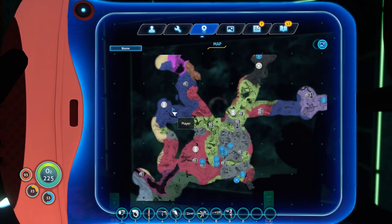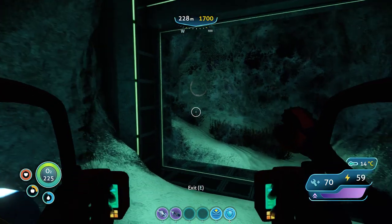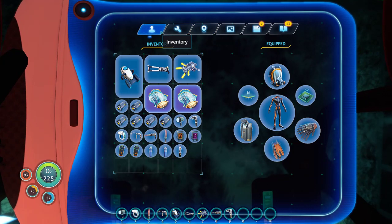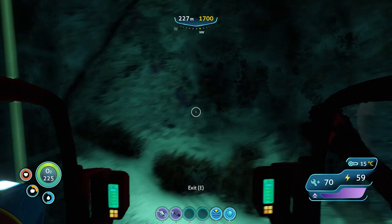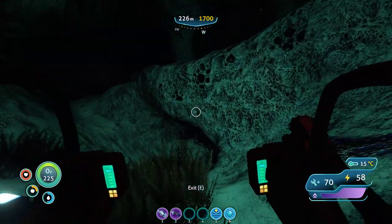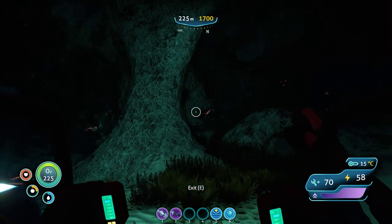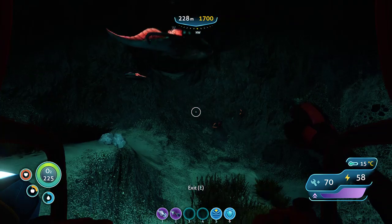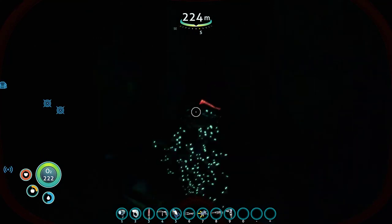Which area am I on right now? The blue biome, whatever that means. What do I need to grab again? One of these. There's a lot of fish I can probably grab. Oh yeah, Spicefish — come here, food.